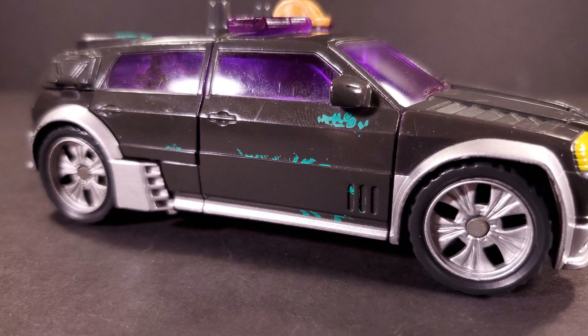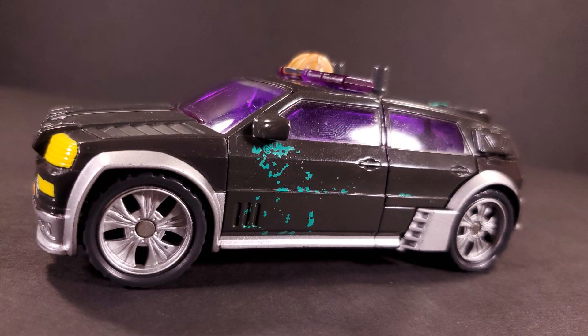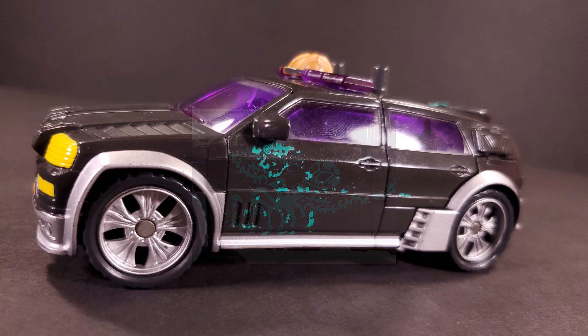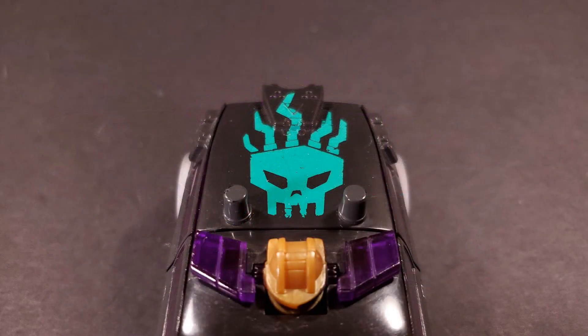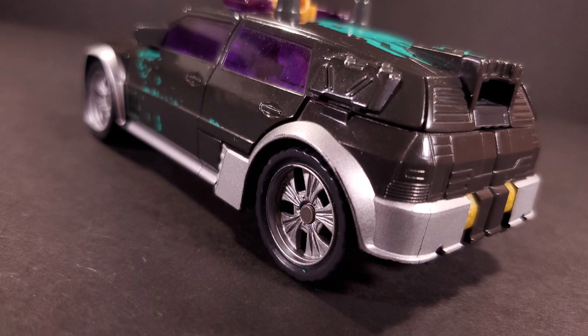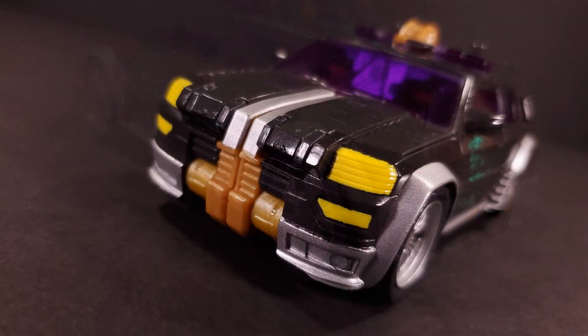Sadly, six-year-old me wasn't the kindest to the figure, and as such, the tampographs on Cannonball's doors have been scratched away over time. Considering how the charcoal paint underneath has fared considerably well, I'm half-tempted to scratch the rest off just to make it look less messy. A more well-preserved copy would feature a dabbing Katrina on either side. The roof has a tampograph Scorchers logo on it, which is still preserved on my copy, albeit a little rough around the edges. Otherwise, the paintwork has aged pretty well, with a nice silver trim running along the bottom of the vehicle, on the rims, and down the middle of the hood, the lattermost being flanked by four bright yellow headlights.